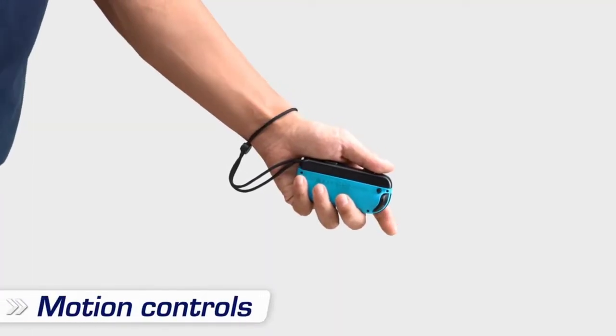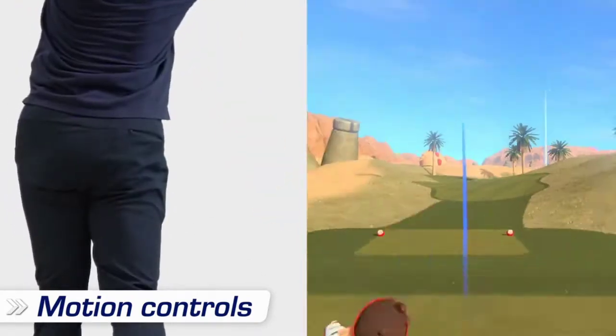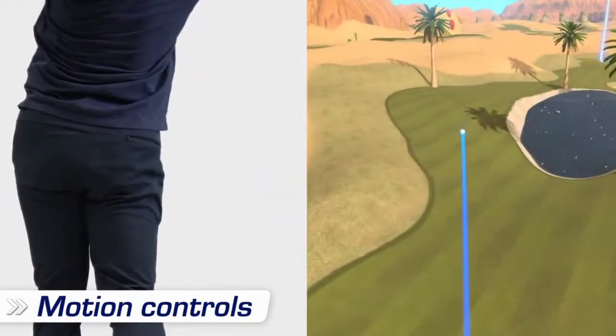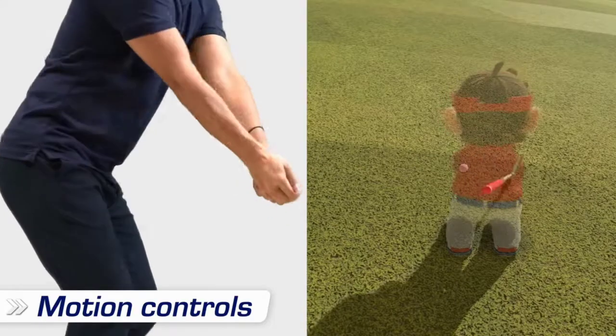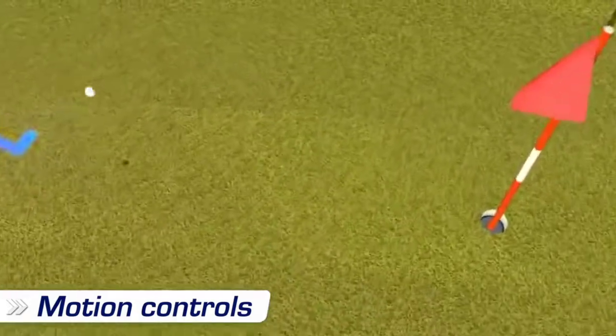In addition to button controls, you can use motion controls by holding a Joy-Con controller like a golf club. The character matches your movements in-game, so you feel like you're playing golf for real.